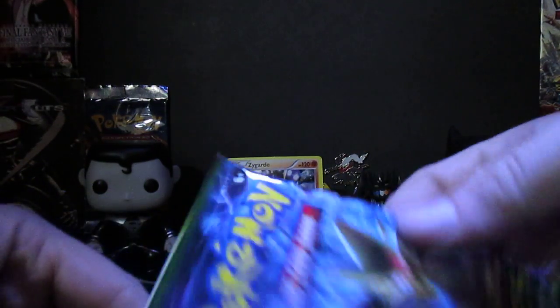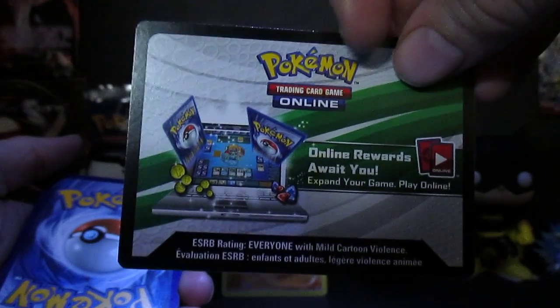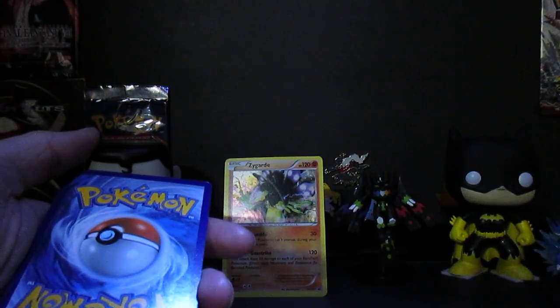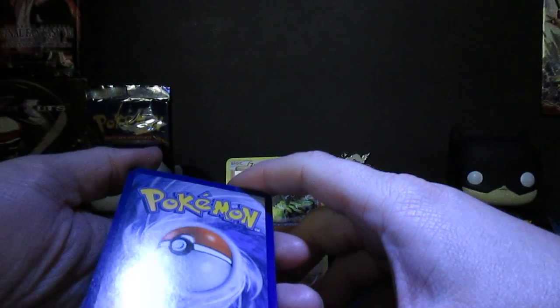We're going to start with the two Fates Collide. Right here is the Mega Alakazam pack. I'm trying to save the pack so I can add it to my wall art in the background. Of course with every pack you get the rewards code. I do have a full 36 codes of online codes for the Pokemon Breakthrough series — I will be hosting a giveaway. Details will be on the Facebook page, my Instagram, or Twitter accounts.